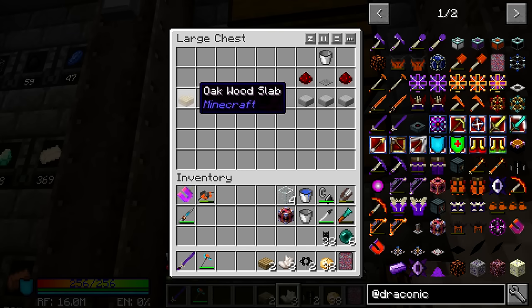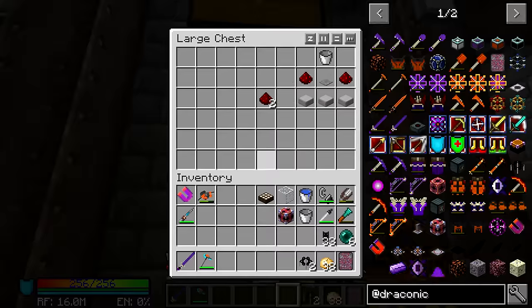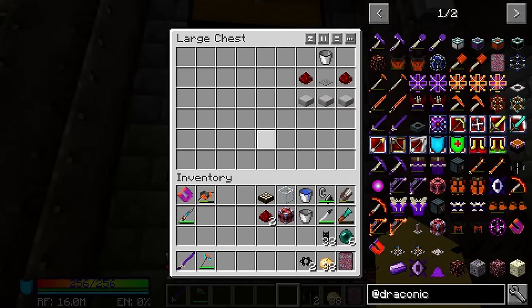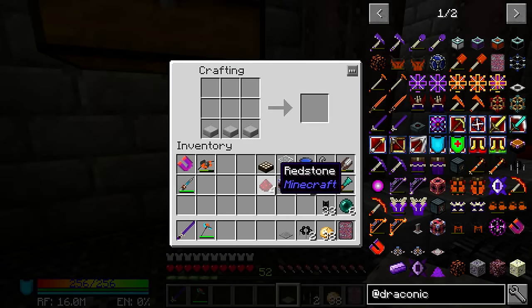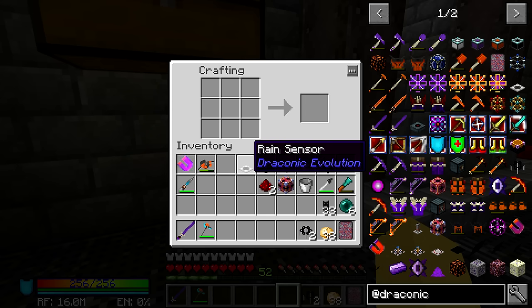We're going to make a daylight sensor, which will be inverted because we want to know when it's nighttime. You can invert it with redstone, but you can also invert it very easily by just right-clicking on it. We also need a rain sensor — a Draconic Evolution block that is so simple there's no need to explain it. It senses when there is rain and emits a redstone signal. It's extremely cheap: a bucket, redstone pressure plate, and any three stone-type slabs. It just needs a direct line of sight to the sky, much like the daylight sensor.